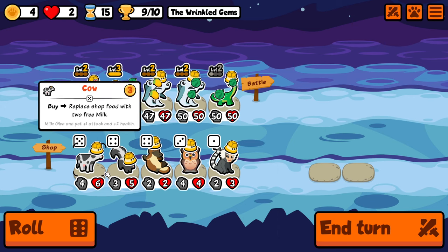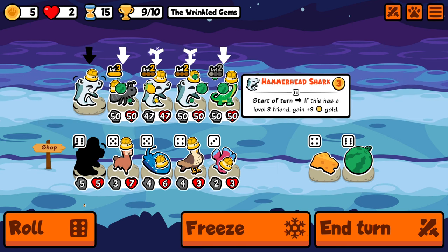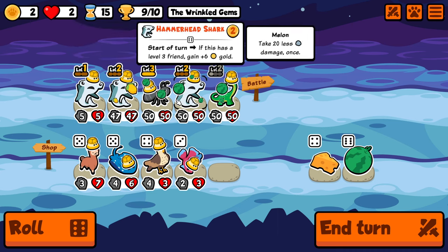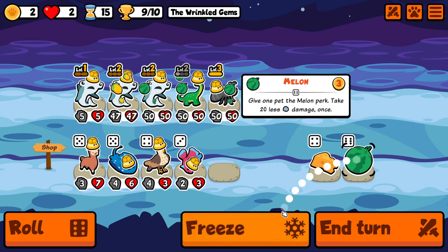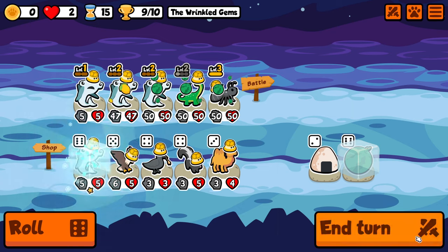Since the ant is at 50/50 I can replace the Elephant Seal with something — and what more thematic pet than the Hammerhead Shark itself. So we'll have triple Hammerhead Shark, a Sauropod, and the level 3 ant at the front. That's going to be the video — I really hope you enjoyed it, and if you did, like, subscribe, do all the generic stuff, and I'll talk to you next time. Take care.